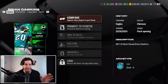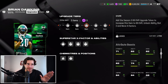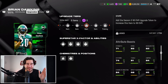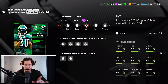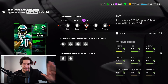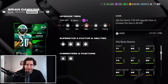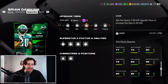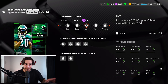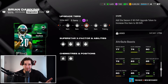On the topic of Brian Dawkins: tomorrow I'm expecting we'll be able to get the card up to a 90 overall, since typically we can get players to the highest overall of whatever the champions are in the game. But at 90 overall, this Brian Dawkins card is significantly worse than the 91 — he's got 87 speed, three worse than the higher overall version, and 87 acceleration, significantly worse than the 91 overall card. It might not be worth spending your season tickets tomorrow to upgrade this player.